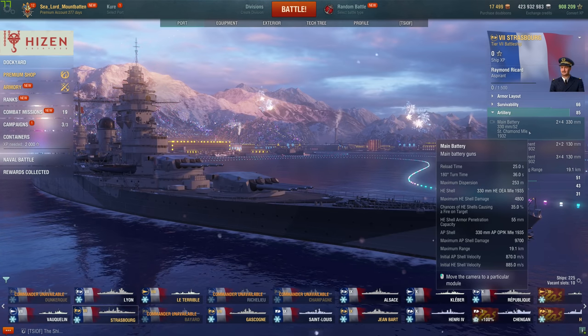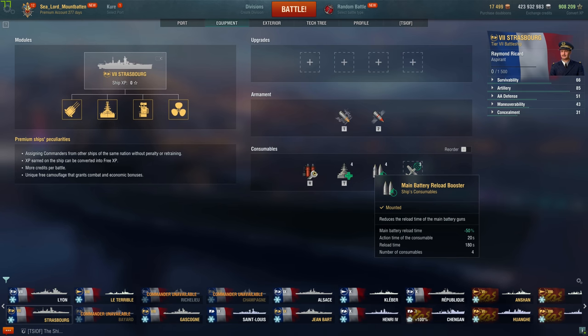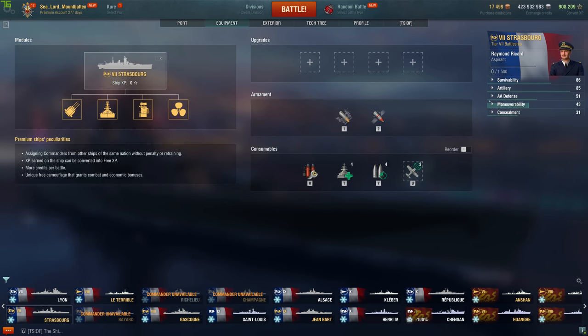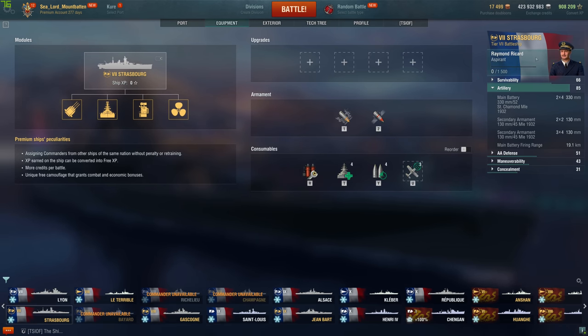What the Straussburg does get is the main battery reload booster, which is pretty nice. The Dunkirk's and Straussburg's guns are small but flying at 870 meters per second, so it's got that French BB pen which is pretty good. The smaller gun caliber means you can pen cruisers well and get citadels on them. Dunkirk is very good at deleting broadside medium and heavy cruisers.